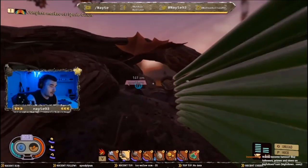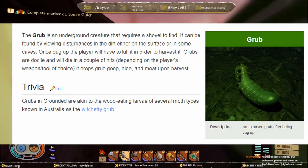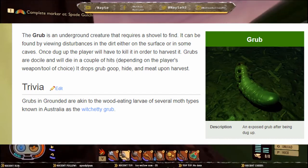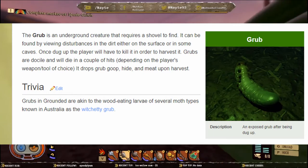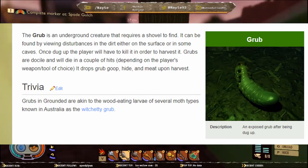Moving on to the grub. The grub is an underground creature that requires a shovel to find. It can be found by viewing disturbances in the dirt or even at the surface of caves. Once dug up, the player will have to kill it to harvest it. Grubs are docile and will die in a couple of hits depending on the player's weapon of choice. It drops grub goop, hide, and meat upon harvest.